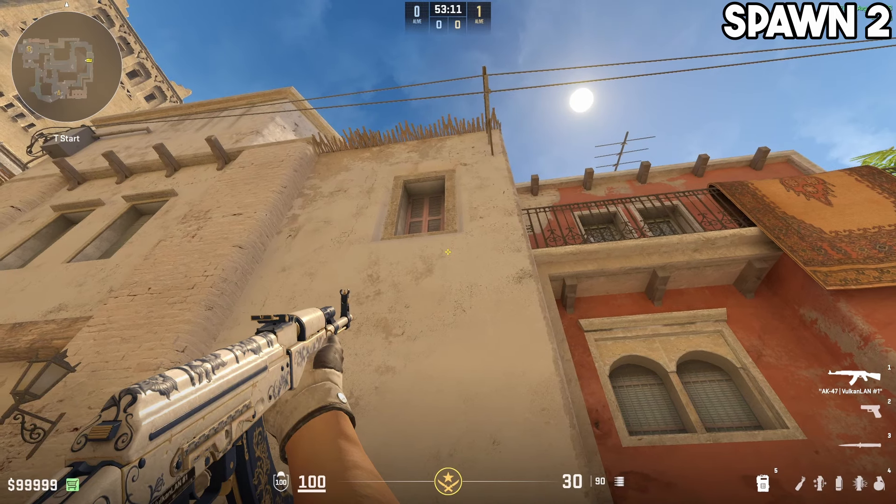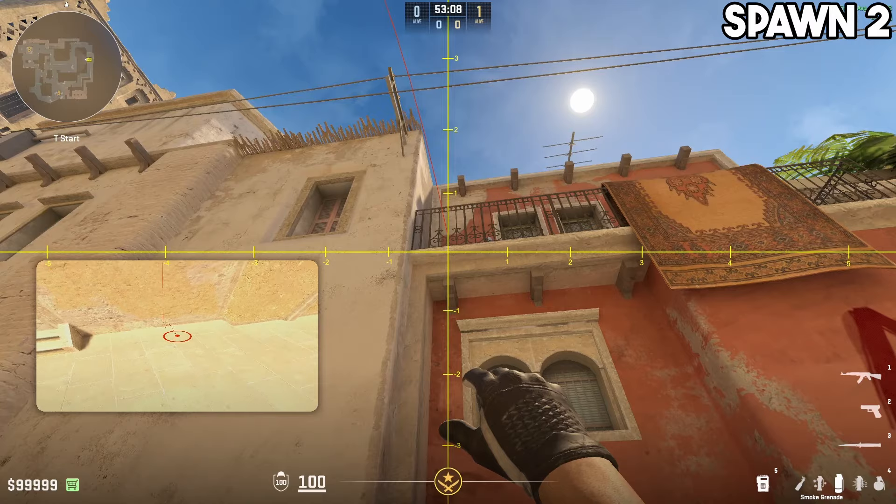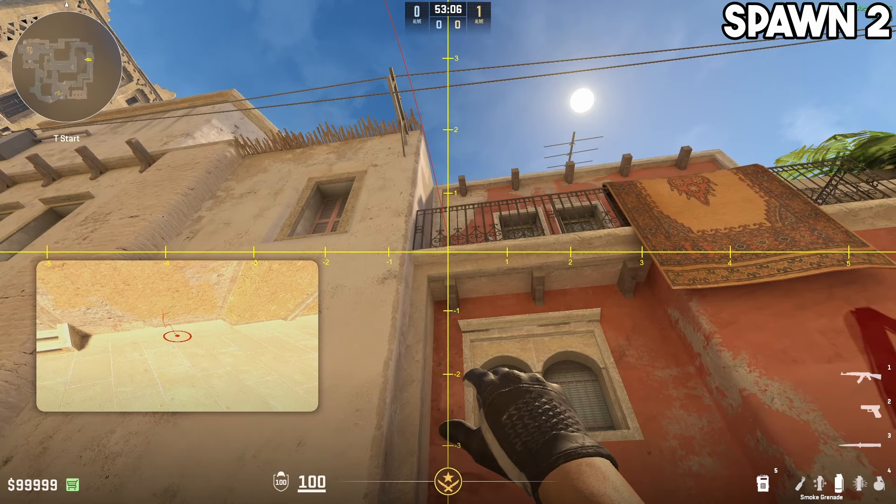So again: crack, place your crosshair next to it, walk towards the right until the vertical line of your crosshair lines up, and double jump.